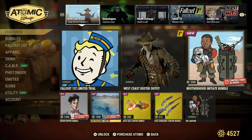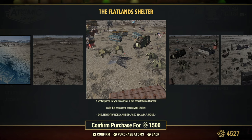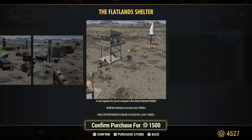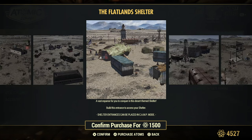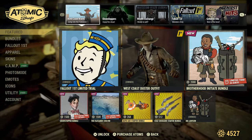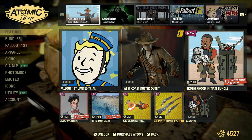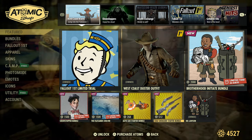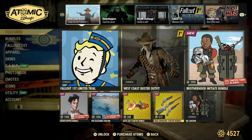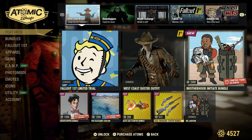We have the Flatland Shelter, which was also introduced during the special Atomic Shop update that came out last week with the TV show — I did a video on this, link will be in the description. Also available are the AutoAxe Starter Bundle and the Cold Shoulder Starter Bundle, both from last week. Check out the original video linked in the description below.